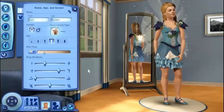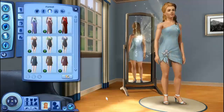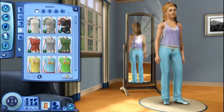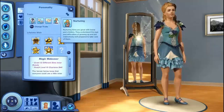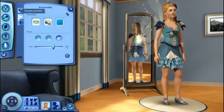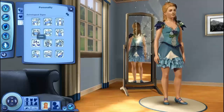For the Sims, we have Lana — she is our little fairy. Here's her everyday wear, her formal wear, sleepwear from Master Suite, and her athletic wear. She's absent-minded, charismatic, friendly, nurturing, and a Supernatural Fan, which is funny. Her lifetime wish is the Magic Makeover. Her favorite food is autumn salad, favorite music is pop, favorite color is aqua, and she is a Libra.